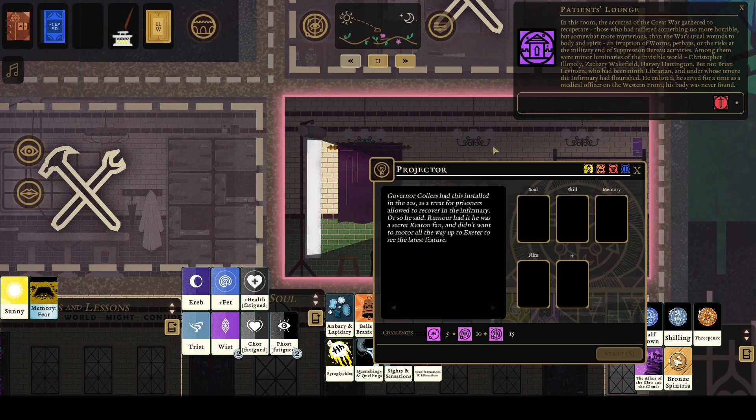Patient's Lounge. In this room the accursed of the Great War gathered to recuperate — those who had suffered something no more horrible but somewhat more mysterious than the war's usual wounds to body and spirit. An interruption of worms perhaps, or the risk at the military end of suppression bureau activities. Among them were minor luminaries of the invisible world: Christopher Illepoi, Zachary Wakefield, Harvey Hattington. But not Brian Levinsen, who had been ninth librarian and under whose tenure the infirmary had flourished. He enlisted, he served for a time as the medical officer on the Western Front. His body was never found. Keep an eye out for his bust.